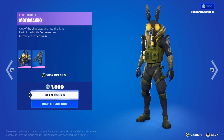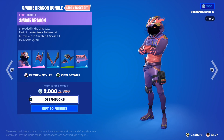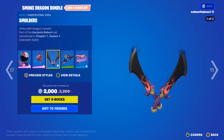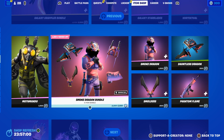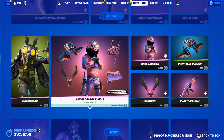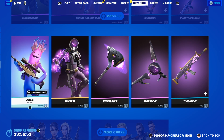We got the Mothmando with the Weanback. We got Smoke Dragon returning with the Bladed Breath, the Smulders pickaxe, the Dongless Dragon Glider, and a Phantom Flame Wrap — or you can buy it all separately for $3,300.